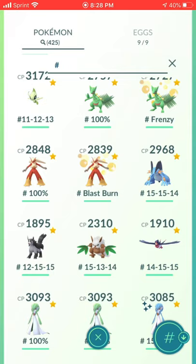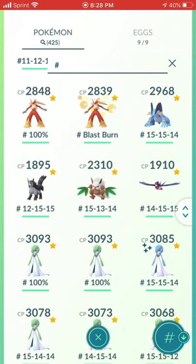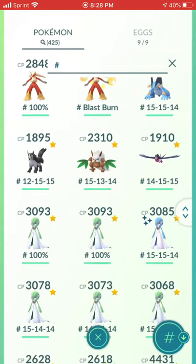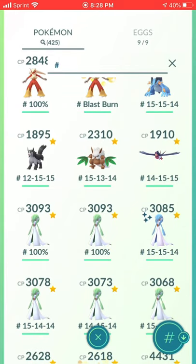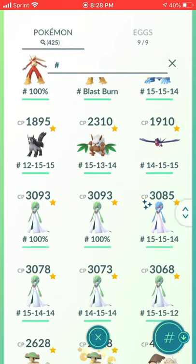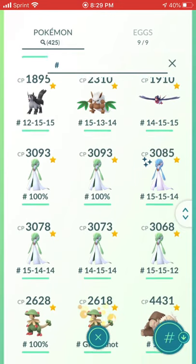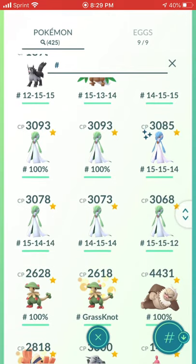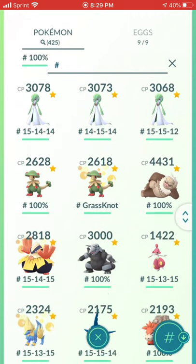Blaziken and Sceptile are the same situation — I powered up one each before they got their Community Day moves, so I had to make another one. This Swampert does have Hydro Cannon — I waited on this one. One Poochyena, which was a mistake. I used it for a no-revive Mewtwo trio with Kaito and Jammer. One Shiftry, one Swellow — part of my flying team. Six Gardevoir.